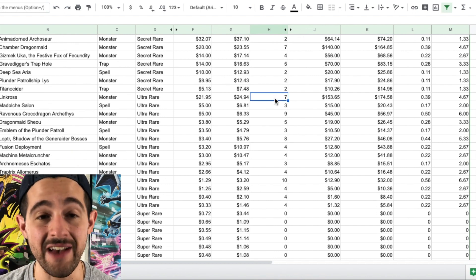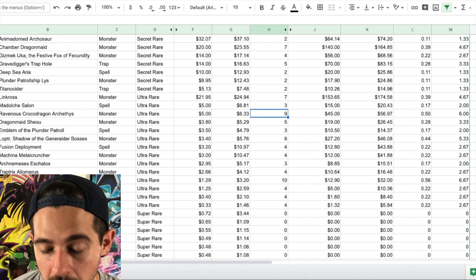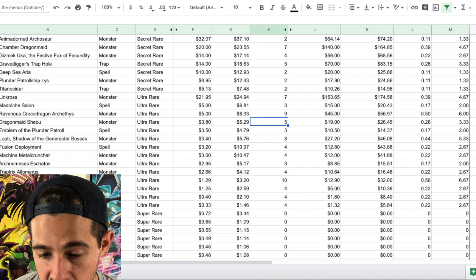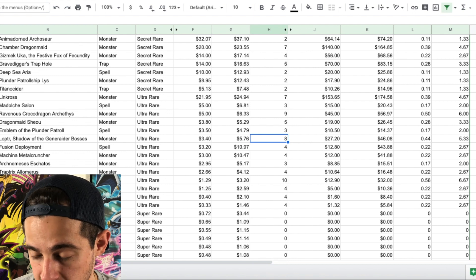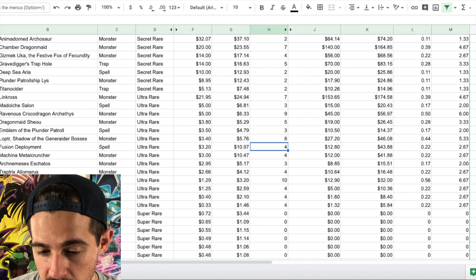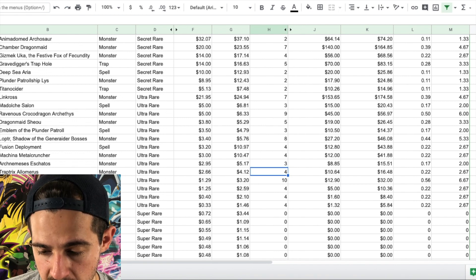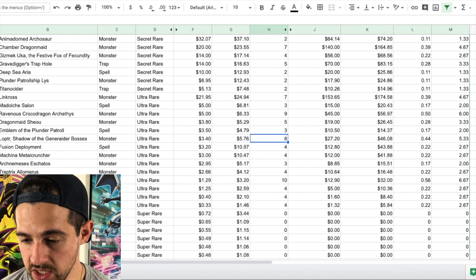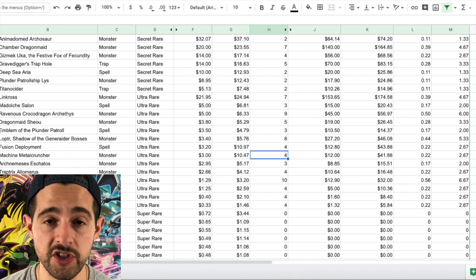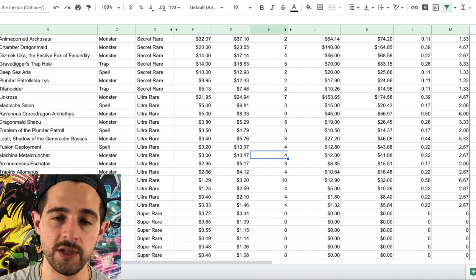For ultra rares, we pulled seven Link Rogues — the highest-value ultra rare — three Midulce Salons, nine Croco Dragons at $5 each, five Dragon Maid Shouls, three Emblem of the Plunder Patrols, eight Loptyr Shadow Generator Bosses at $3.40 each, four Fusion Deployments, four Machina Metal Crunchers, three Arch-Nemesis Eatos, four Trap Tricks, ten Arch-Nemesis Protos, four Union Carriers, four Heavy Forwards, and four Deep Sea Prima Donnas. The distribution is definitely not even in most cases, though there are a fair amount of fours.